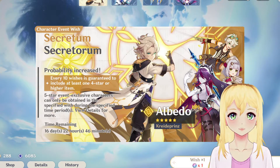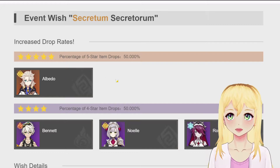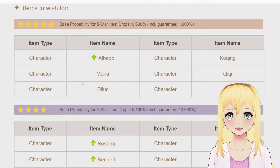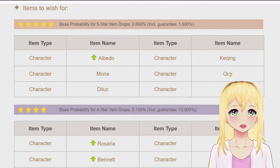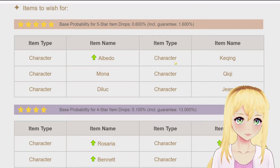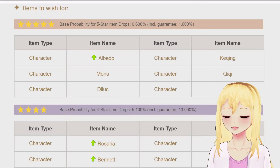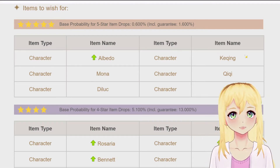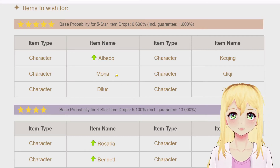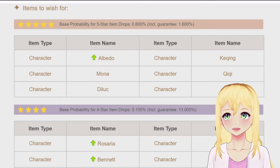However, on this banner and future banners, same thing applies — it's always 50%. Now, what if you don't get Albedo or Eula? Well then you're gonna get one of these off-banner 5-stars: Jean, Diluc, Mona, Qiqi, or Keqing. On your next 5-star after that, you're guaranteed to get the banner character. So when people say 'I'm guaranteed,' what they mean is that they missed and got one of those off-banner characters instead of the banner character. So just keep wishing — you'll get there.